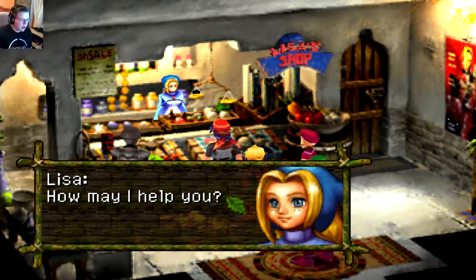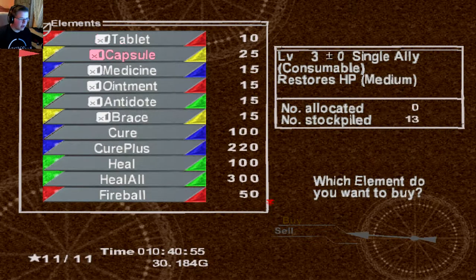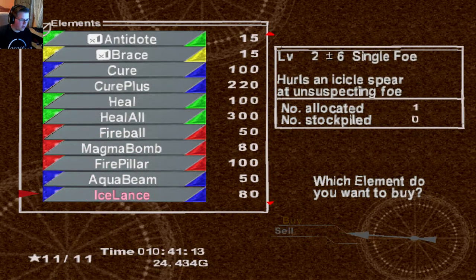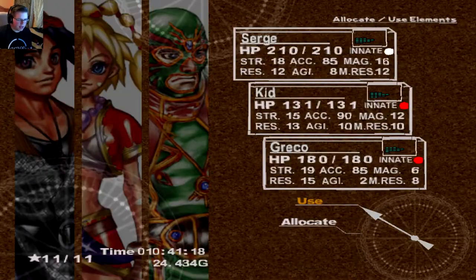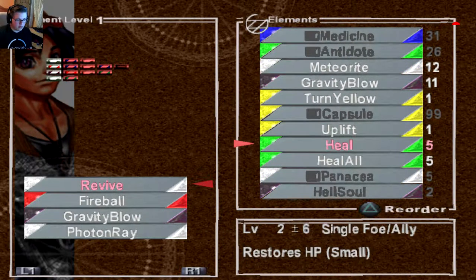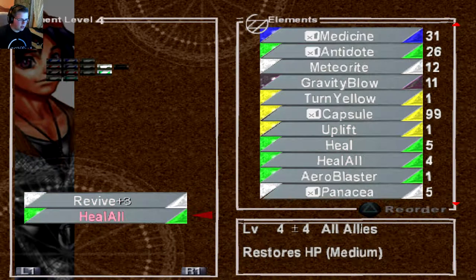We should also stop by the element shop to pick up some more elements. Probably just a bunch of tablets - we have a ton of gold. Oh, I already have 99 - oops. Let's buy all of that. Cure - I don't need that many, buy like five. Cure Plus - buy like five. Buy like five of those too. That is some good stuff, I needed that badly. Let's allocate - Heal All to everybody. That's pretty good. Let's go to level four - let's put Heal All there.